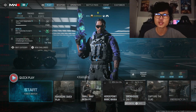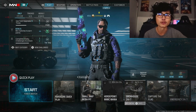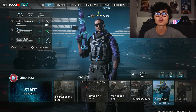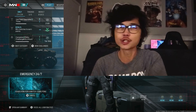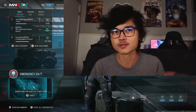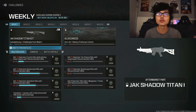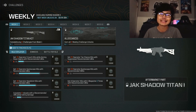We have a bunch of new maps: Grow House 24-7 coming in a week — I don't know why it's not available now. We also have Emergency 24-7 and Six Star 24-7. Emergency is essentially your Shipment or Stash House type map. It's also worth noting that with the new season comes a brand new eight-week-long camo grind for the Allegiances camo.